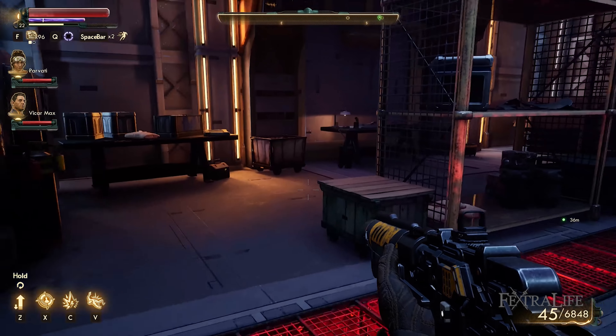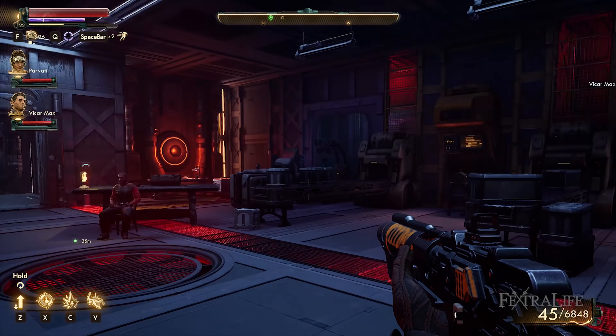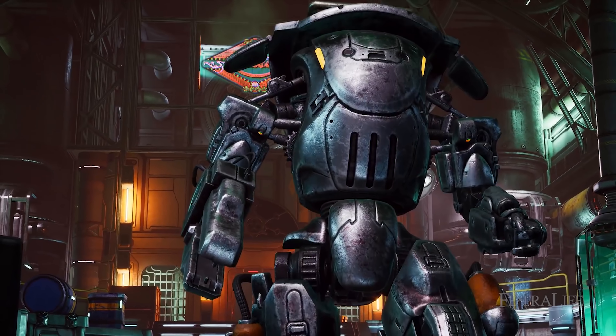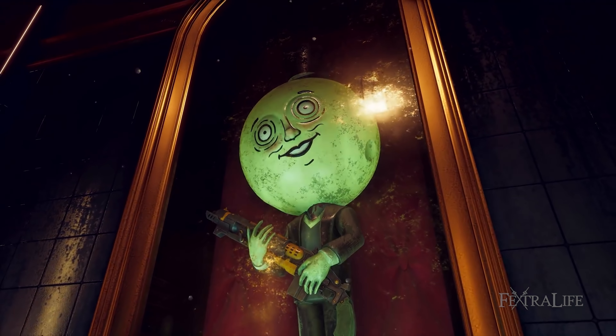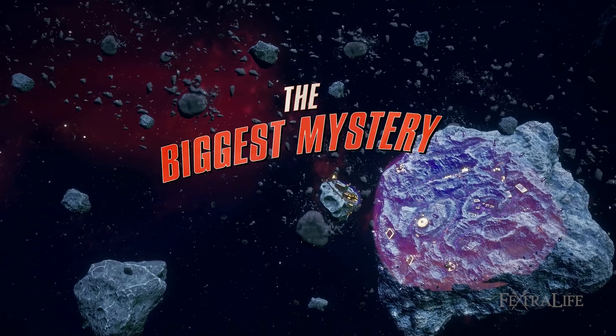We are limited to talking about what we could see during the very start of the DLC, but Obsidian did share the key features that will be added with the content. Under Intrigue and Danger: search an abandoned Spacer's Choice facility and encounter a cast of new characters as you uncover the mystery behind the sudden cancellation of the Gorgon project.